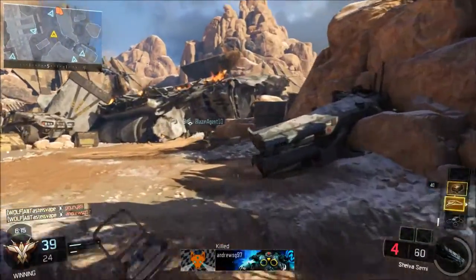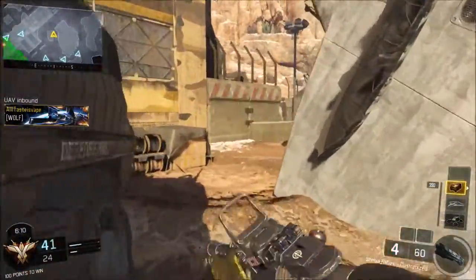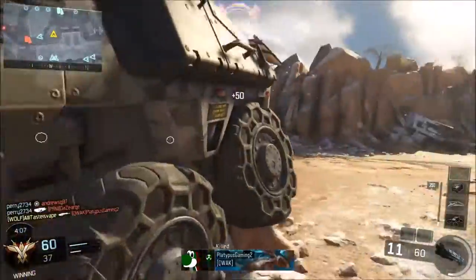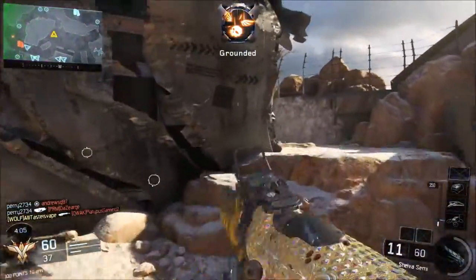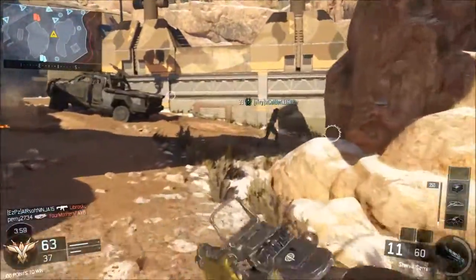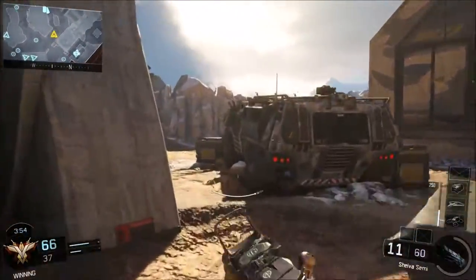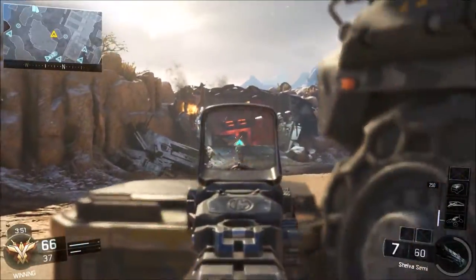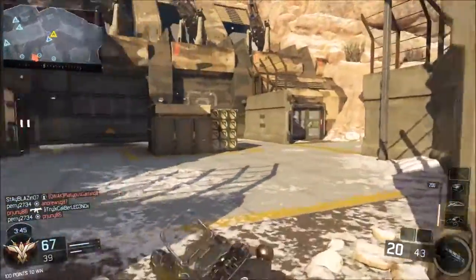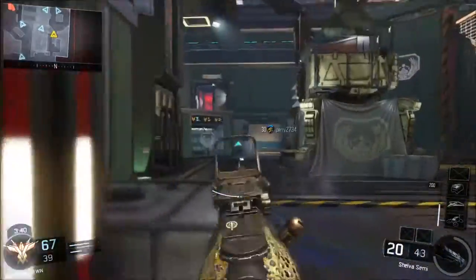Moving on, we'll go to the grip. For the headshot challenges you have to do in the beginning to get towards the gold camo, the grip will definitely help you stay on target. While it does have the best accuracy, in combination with the reflex sight — which I feel is another necessity, because the iron sights on this weapon, while they are pretty good, are not great and I find it hard to stay on target with them. You don't have to use the reflex sight if you're more comfortable with the recon, the barracks, or the ELO — whatever you can choose — but I suggest going with the grip and some sort of optic for this gun.